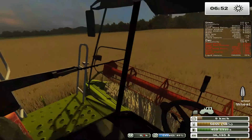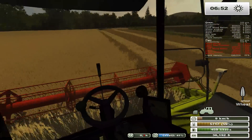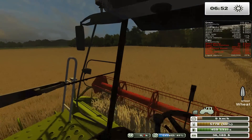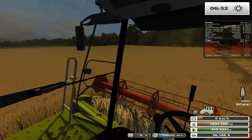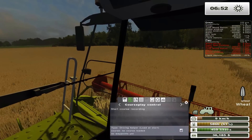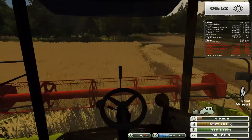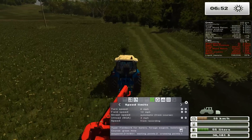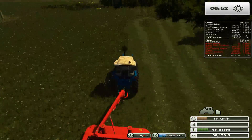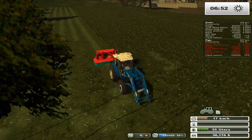Anyway, we're harvesting a little bit of wheat here. We need to get this done so we can use the straw. I've got the Class Arion 640 over there in the corner waiting on courseplay to unload the combine when he's ready. I also have our Ford out there currently cutting some hay, because we need to keep our supply of hay up to feed our cows and our pigs.